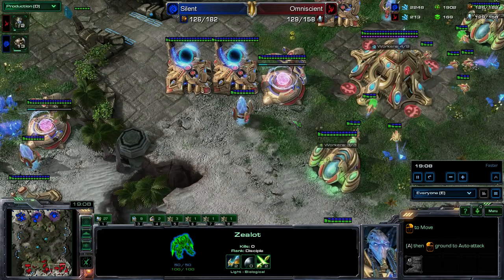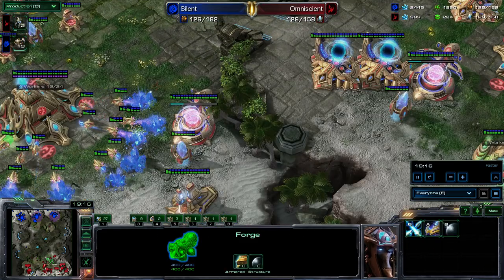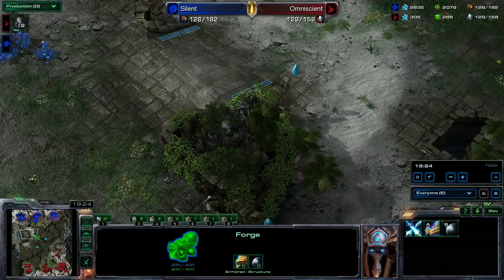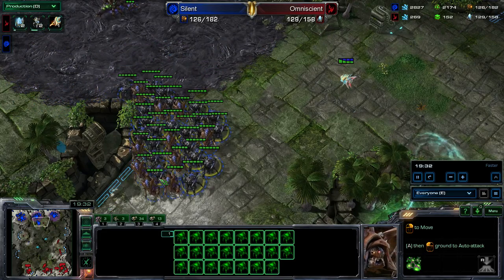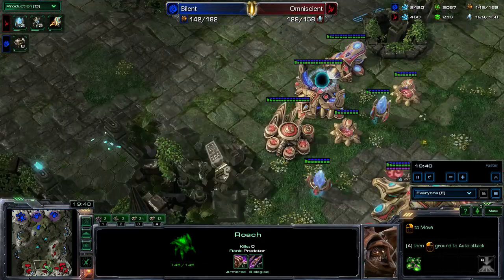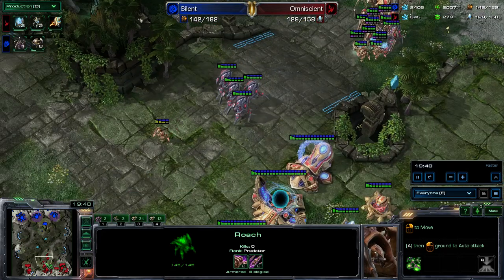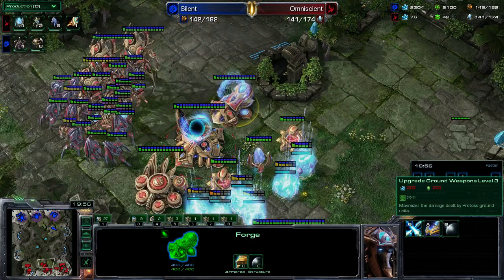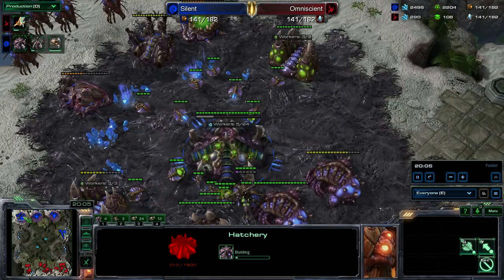49 probes, 52 drones — I probably could use more probes. Double colossus production still. 2-2 is finished up. I'm going to push out a little bit because I want to see if he's getting other bases. But rather than risk my army, I'm actually just going to run around my observers and see what's going on. He's got another pretty good size army out there, 2-2. I finally remember my thermal lance — realizing I don't have it, I'm going to return home until that's finished, because it's one of the most valuable upgrades in the game. I'm chronoboosting nothing right now, because I didn't have the resources. So I'll just chronoboost a building — I've got excess chronoboost, why not? 4th base — pretty late for the zerg player. I'm pretty happy on 3 bases.